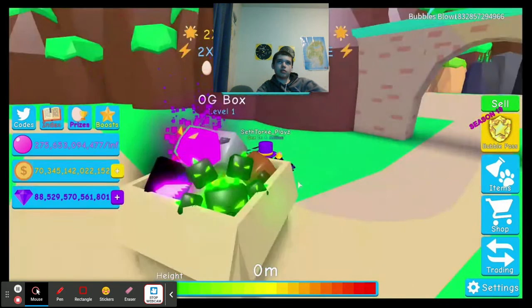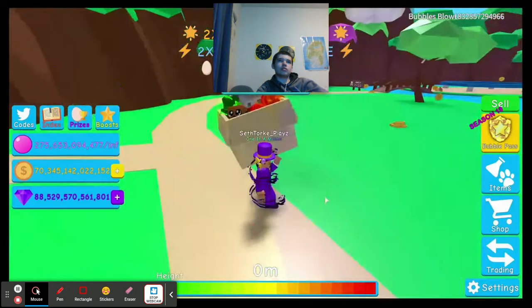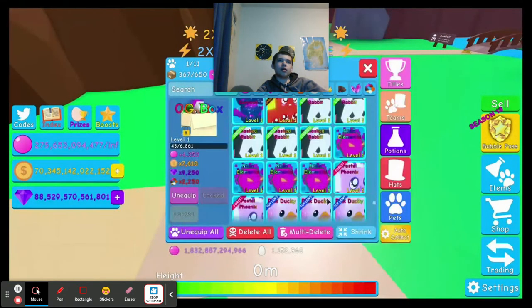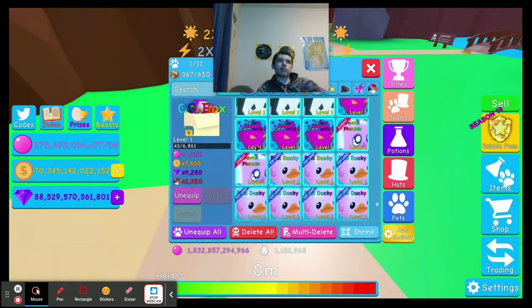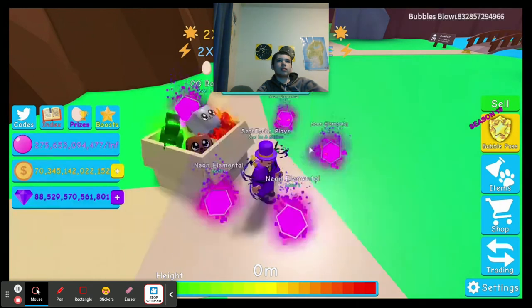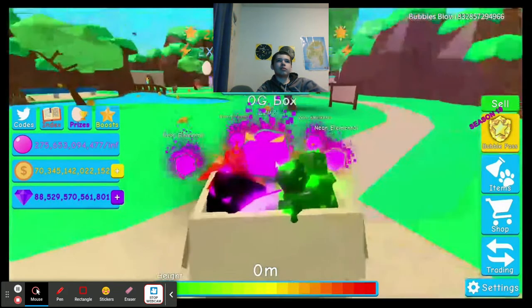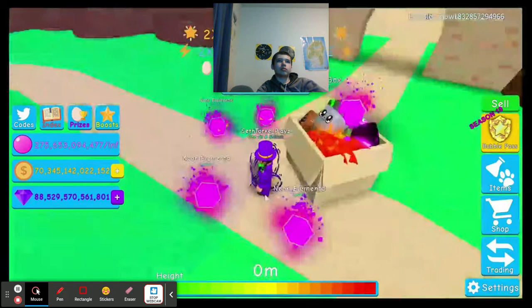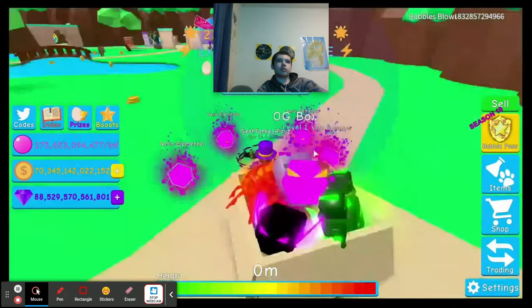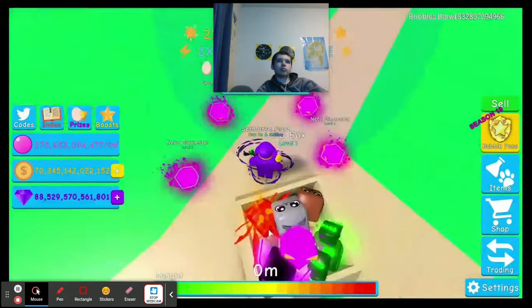Check out the OG box — this is the OG box, it's actually a really nice pet. Not a pet — jesus christ. The pet on the top of the box is Neon Elementals. That's why it makes a thing. Oh nice — does it say Overlord? Yeah, Overlord. There's like a lot of OG pets — not really OG pets when you can still get them.